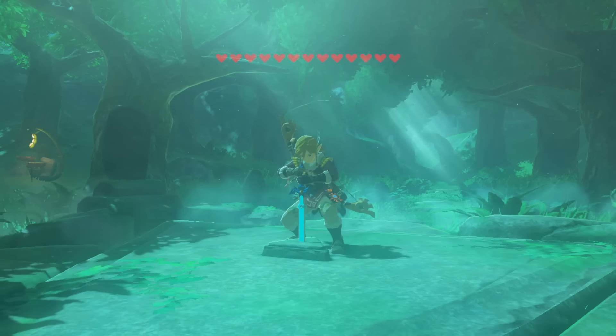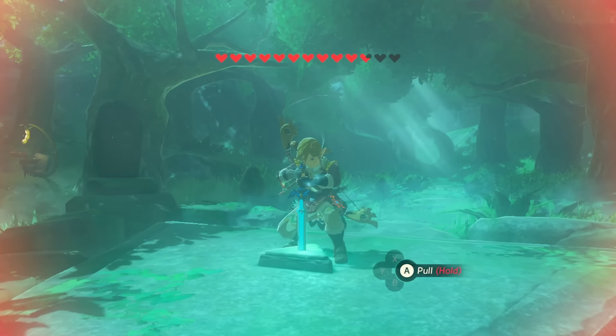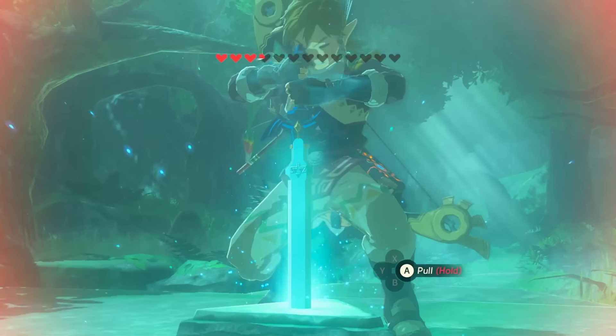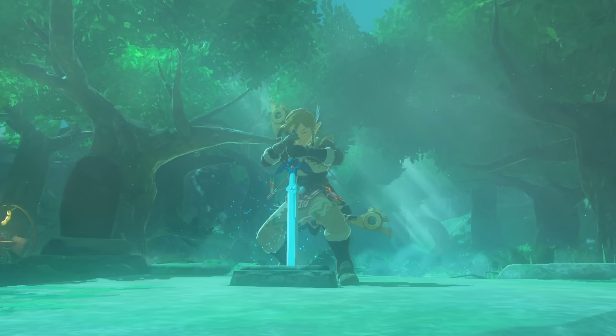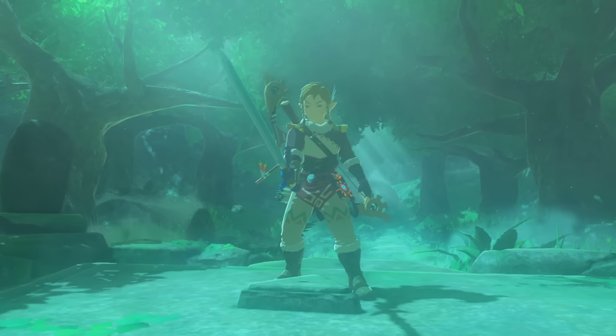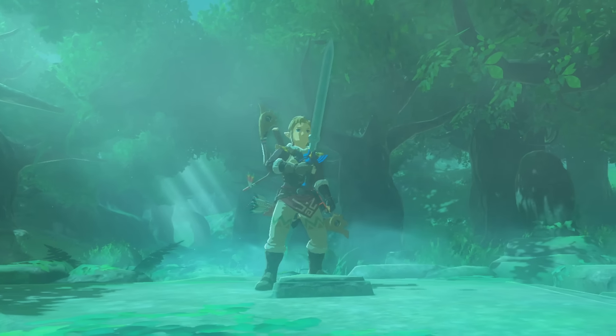If you have all 13 hearts you can push and hold A here. Notice it'll drain all the hearts slowly. If you don't have enough hearts you will not be able to pull out the sword, but if you have all 13 the Master Sword is now yours. The Master Sword is a really unique weapon — it doesn't break but it does require a recharge every so often, and you have to wait 10 minutes to use it again.